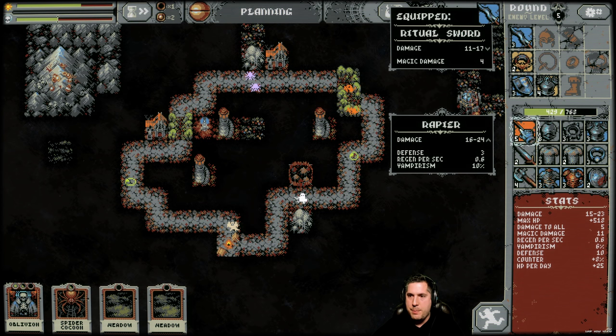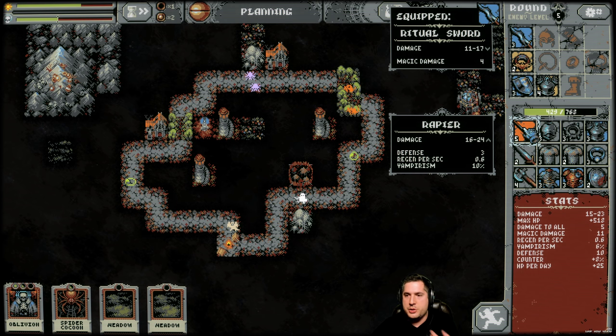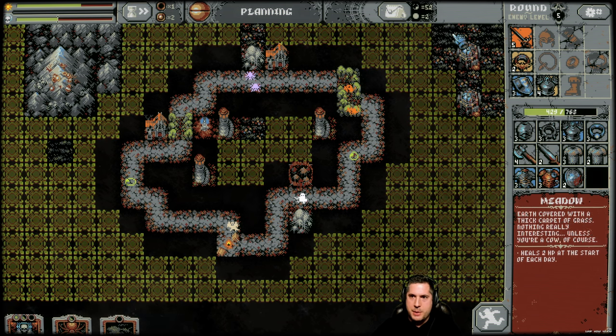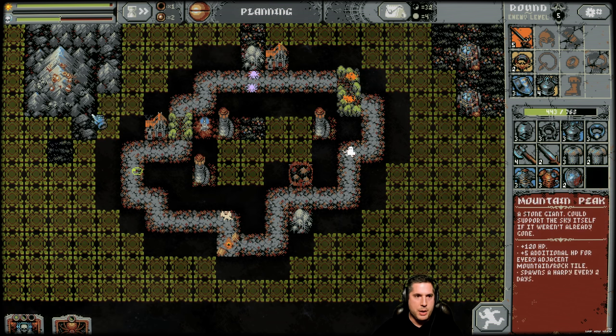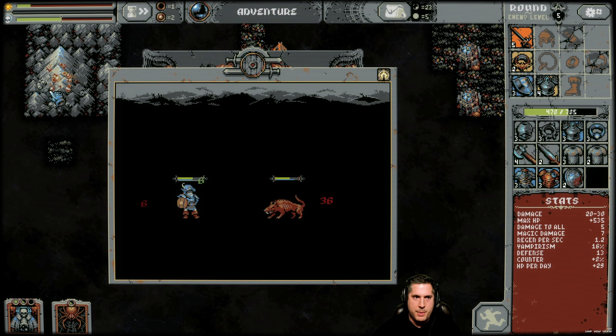We got a huge item — a Rapier, and it's a very rare. So we get not only more damage, we get more defense, we get regen, and we get vampirism. Vampirism means you heal yourself with damage — you do damage and you heal yourself for a percentage. We got more meadows — we're short one more, and then I'll show you what this does. Now we're basically two-shotting guys. We got a rock — I'll put it here. We want to be around this Mountain Peak because it gives us the most benefit.